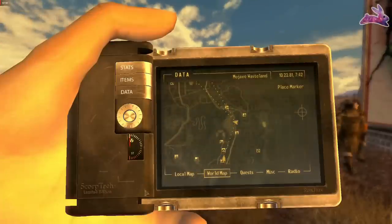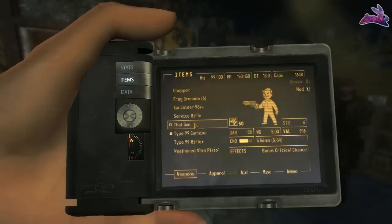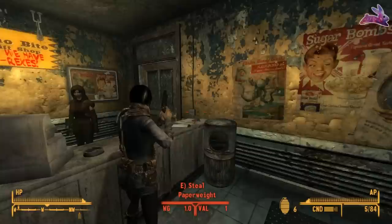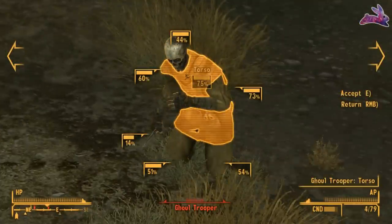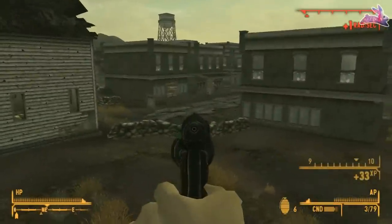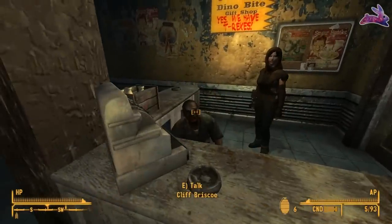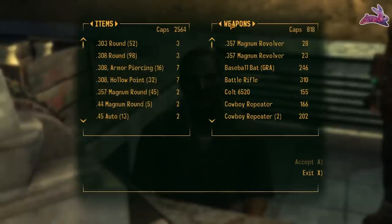I really like this gun — the tune never gets old. The next weapon is That Gun, one of my preferred weapons in the entire game. It's a unique variant of the 5.56 pistol, and along with Lucky it has the second highest critical hit chance multiplier of all one-handed non-energy guns, right after the Silenced .22 Pistol. All stats across the board favor That Gun over the original. The only way to get it is to head to Novac and go inside the big dinosaur.